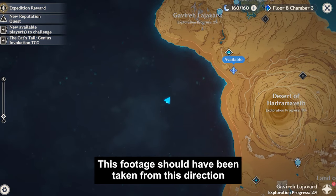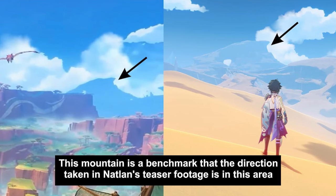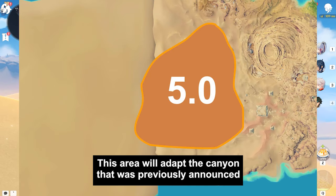This footage should have been taken from this direction. Look, there is a mountain there which is from Sumeru. This mountain is a benchmark confirming that the direction taken in Natlan's teaser footage is in this area. This area will adapt the canyon that was previously announced.